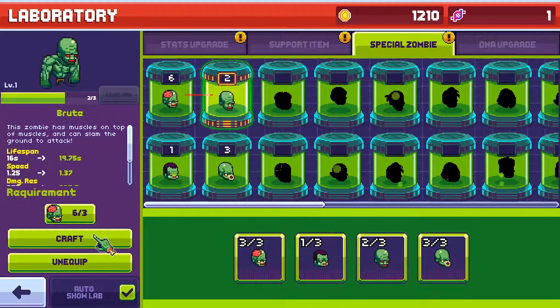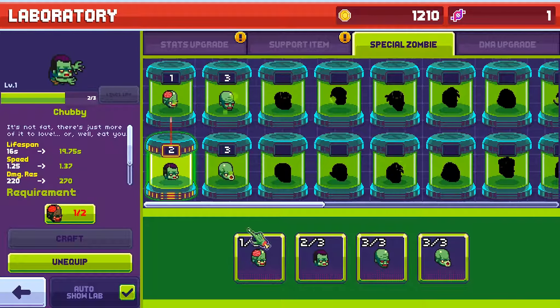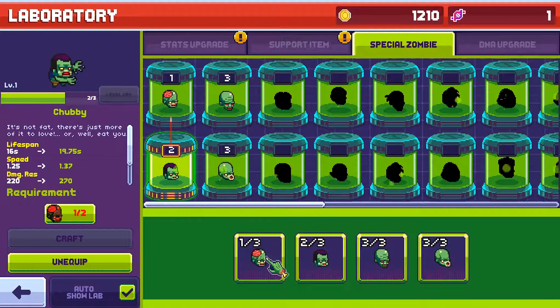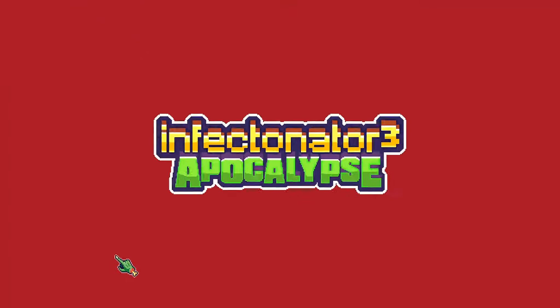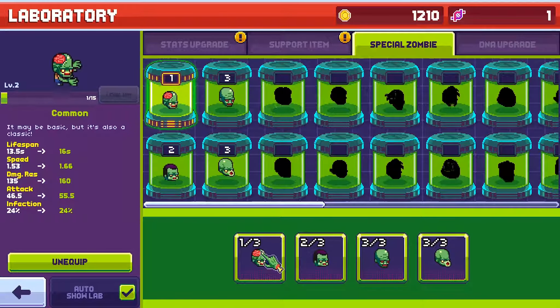That should go down to 16 — there you go. Now you have your zombie but you need to equip it. Click the equip button or drag it over. You can also upgrade your zombie by merging zombies of the same kind. We'll give you 10 common zombies, try this now. So now I can level this up — there you go. Lifespan's gone up, speed, damage, all the other good stuff. Soon you'll have your zombie army and the world will be in the palm of your hand.